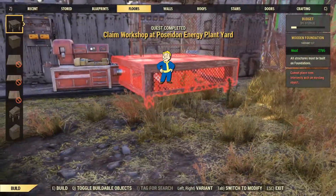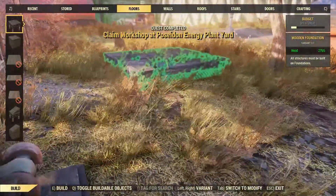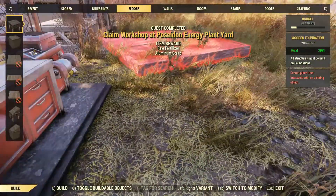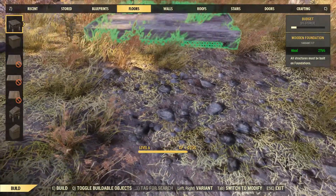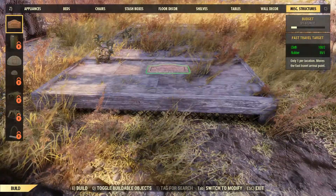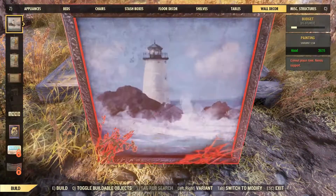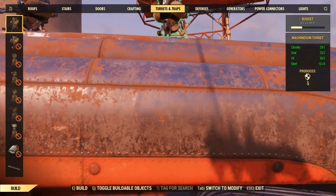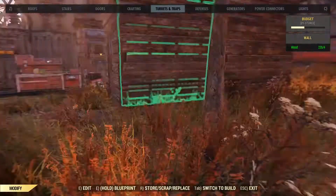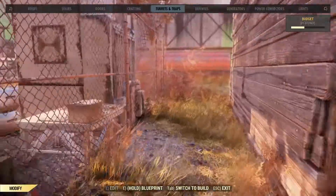We're going to have to defend it in a minute, but that's not really a big problem. We'll put down a couple of quick foundations here so we can get back to this place quickly if we have to. Got to put down a fast travel mat as one of our priorities. I'll plunk down a few turrets here just in case, but I'm not planning on really trying to defend this place.